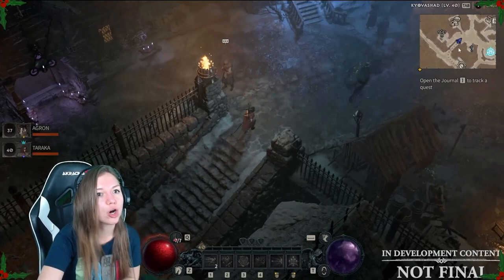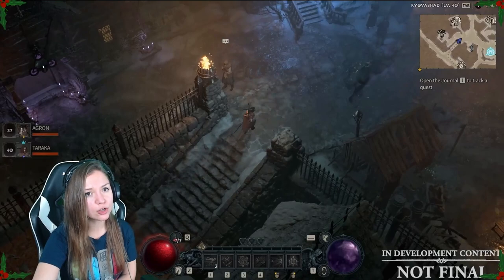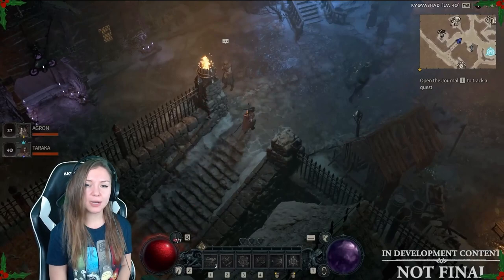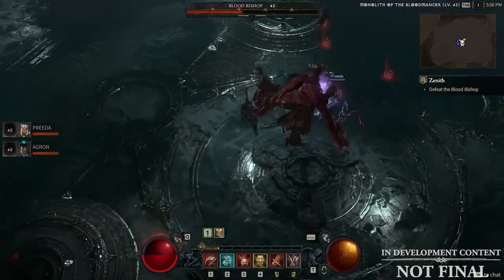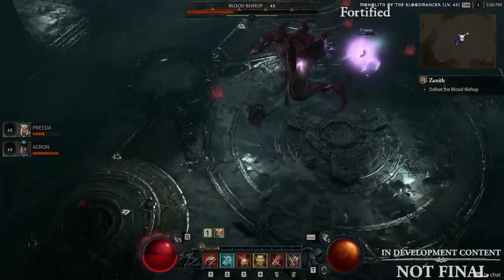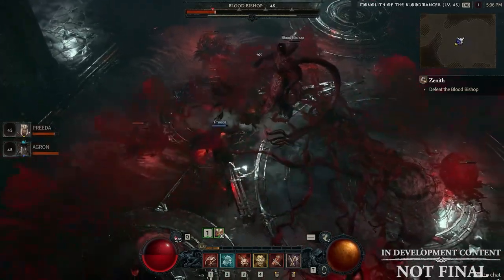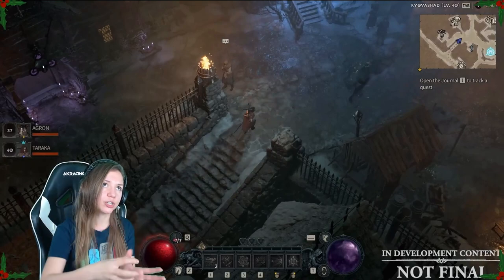Going upstairs further, here are two more NPCs. You can probably guess from their look — this is the Jeweler's shop. At the Jeweler you can buy rings and amulets. You can also upgrade your gems — in Diablo 4 you collect gems all over the world and combine three gems of the same category to upgrade them to the next level, giving you better buffs. You can also socket different pieces of your gear and add gems there.